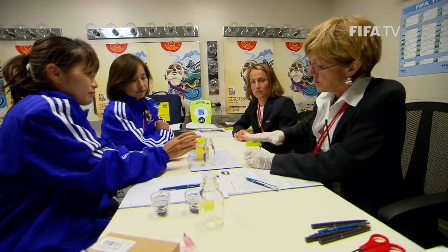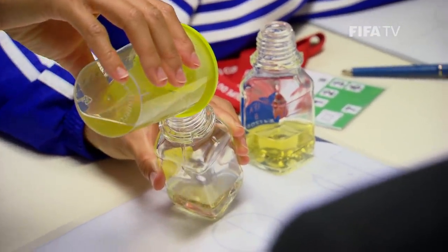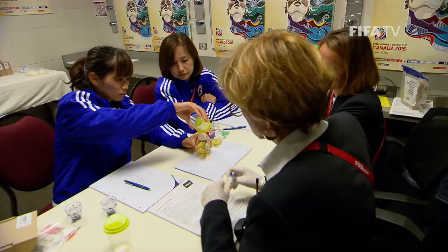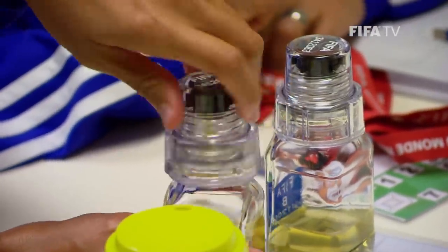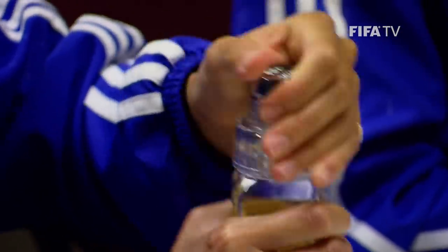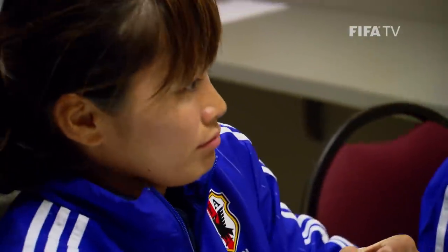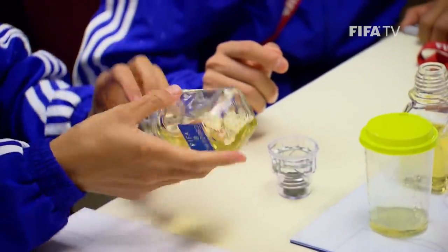Taking the beaker that has the player's urine, she ensures that the lid is tightly closed by pushing down hard enough to hear a double click. The DCO explains the procedure: bottle B is filled to a minimum of 30 ml, and the remainder is poured into bottle A to a minimum of 60 ml. If there is more, bottle A and then bottle B are filled to capacity, leaving a small amount in the beaker. The time at which the urine is poured into the bottles is noted in the doping control form. The player carefully places the cap of the bottle straight onto the thread around the bottle's neck, then turns the cap clockwise as far as it can go. The proper engagement will be indicated by a series of clicks. Once no more clicks can be made, the bottle is fully closed. The player turns the bottle upside down to ensure there is no obvious leaking.